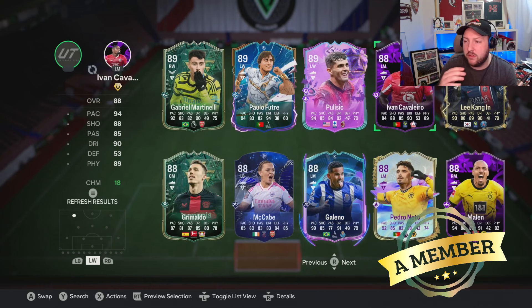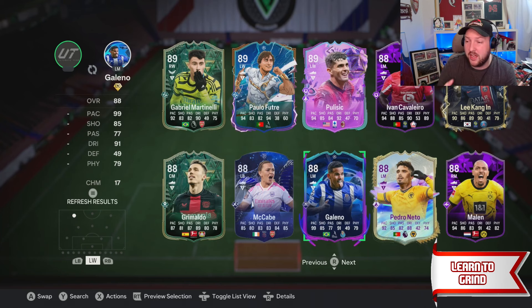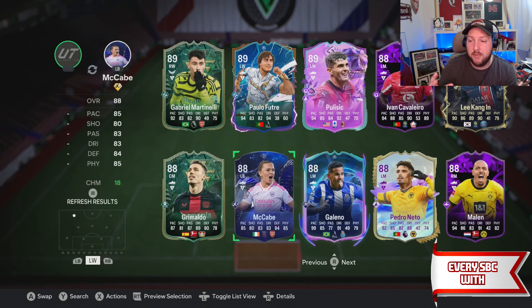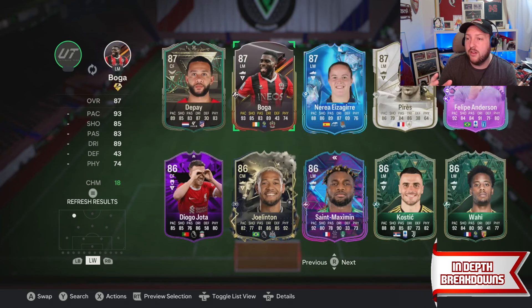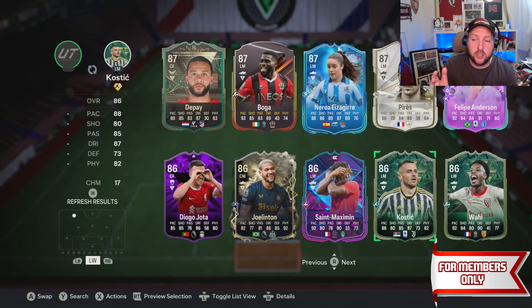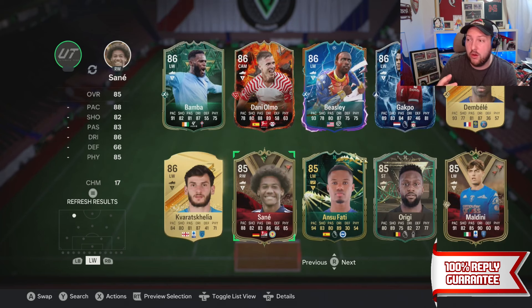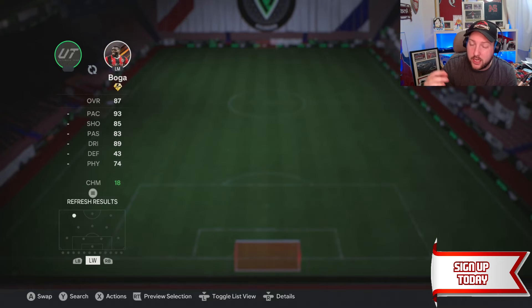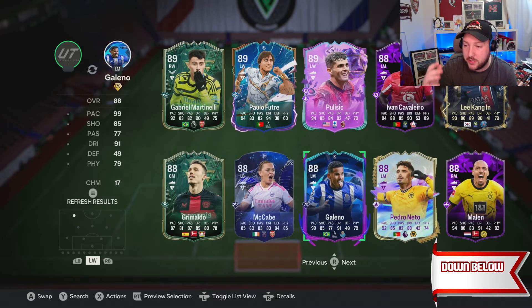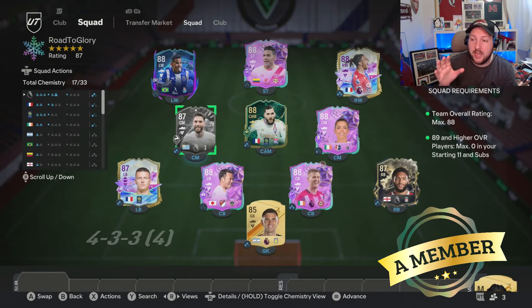For left wing, depending on what you have in your club, Galeno was an objective and is a fantastic shout. McCabe is available, and there's also a card from the objective, Philippe Anderson, and Kostic who is currently in packs and very cheap. Heroes are also an option. For me I'm going to use Galeno from the objective, and that completes our team.